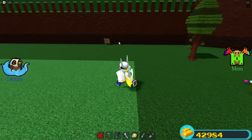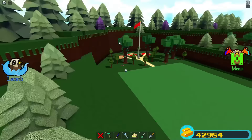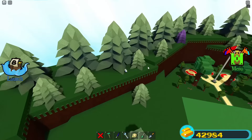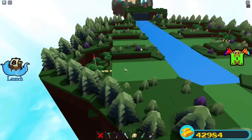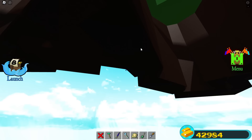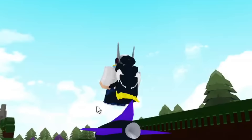On red team now, I spot a sign — but it says 'not the code.' Then on pink team, there's another 'not the code' sign. This is going to be a pain. I keep searching the outskirts of the map and start wondering if Skeleton actually hid it underneath the map.